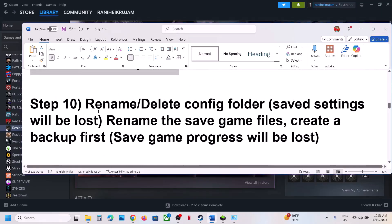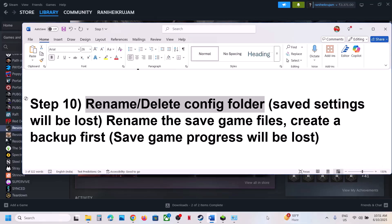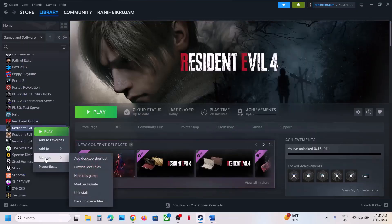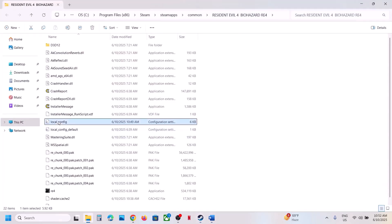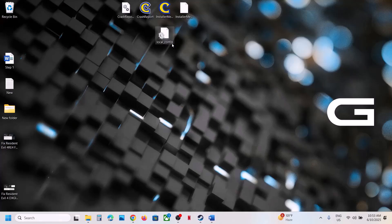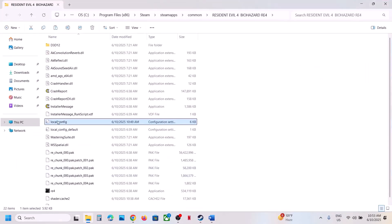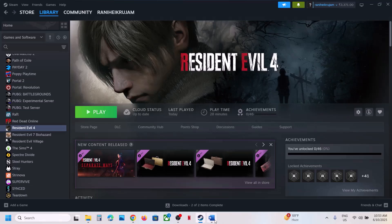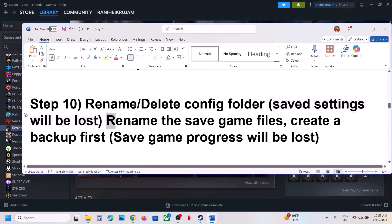If that does not work, rename or delete the config folder — note that saved settings will be lost. Go to Steam, right-click the game, Manage, Browse Local Files. You will see the local config file. Create a backup, then delete this file. When you delete the config file, all saved settings will be lost and you will have to configure the settings again when you launch the game.